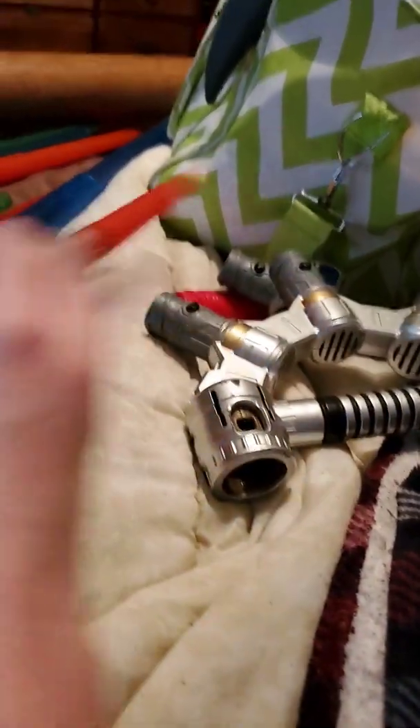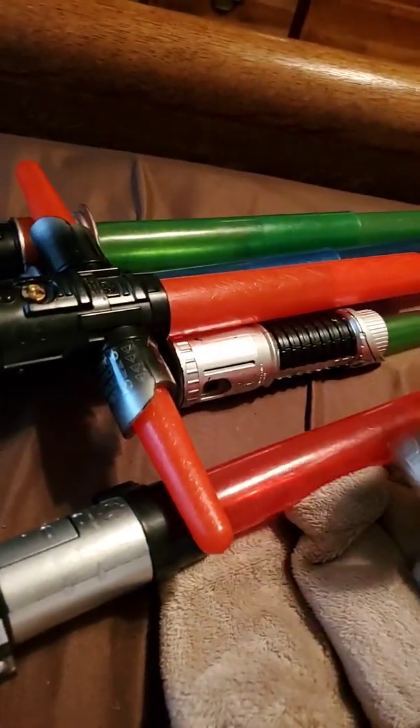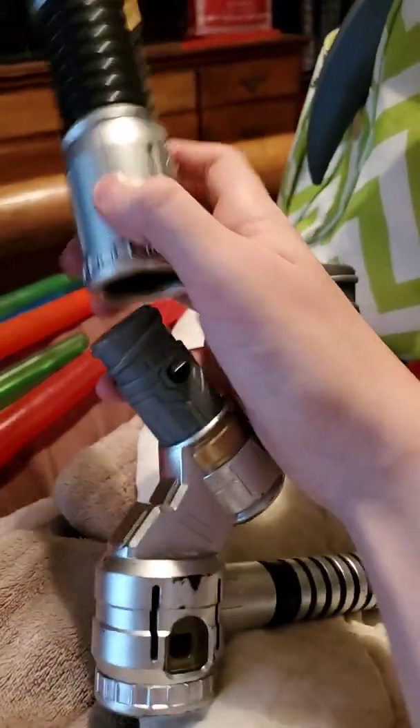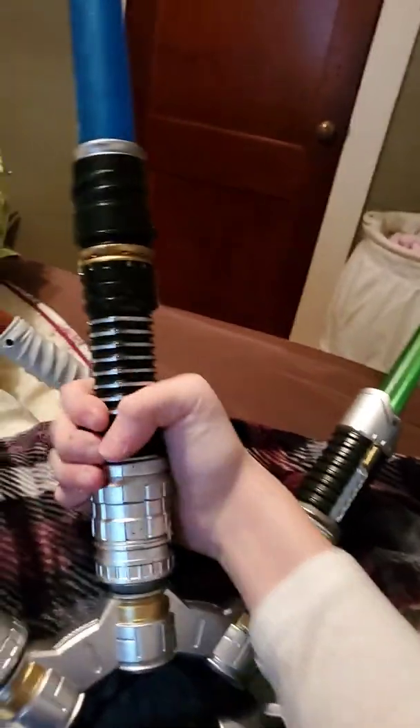Our first combination with the blue lightsaber — you just take this light dagger, push it in, and then twist. That's basically how they lock in place. And plug it on the other side. Then take the lightsaber from the collection and you just lock it in like that.